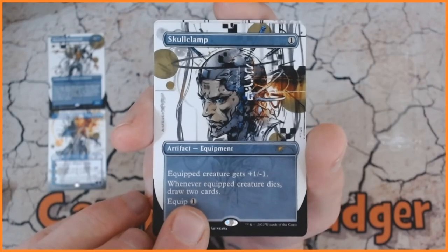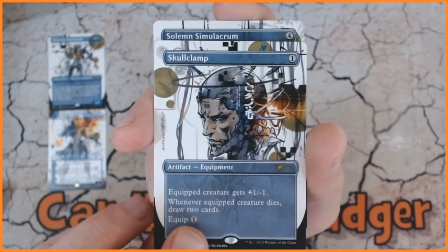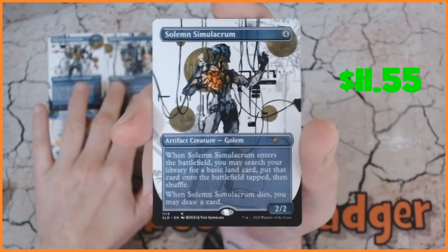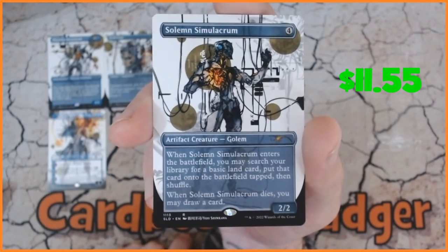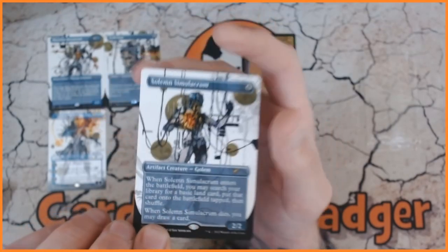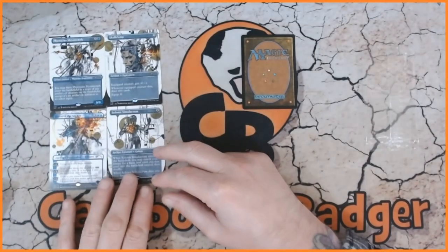So our final card — we've got Sad Robot, that is our fourth and final card. Which then means we have got the mystery card. I have no idea what it is.